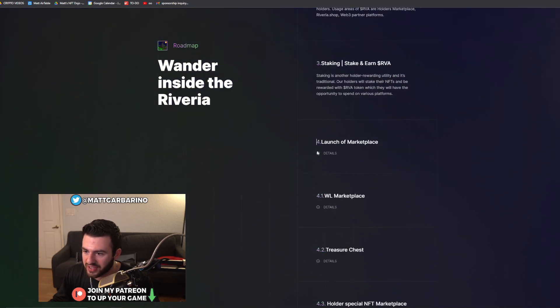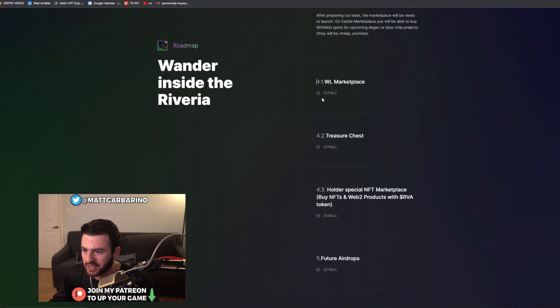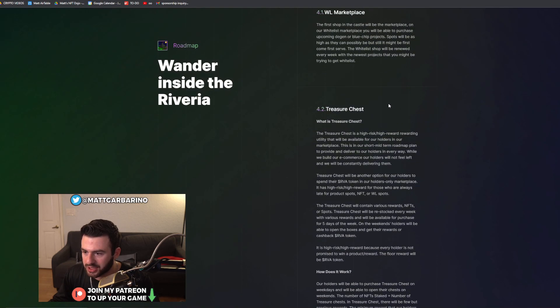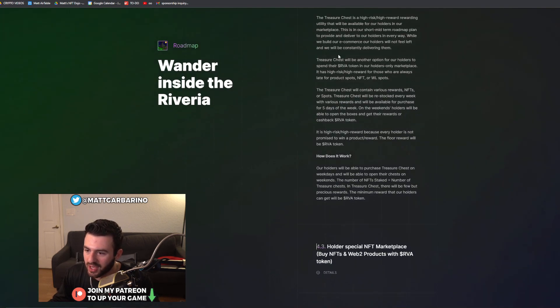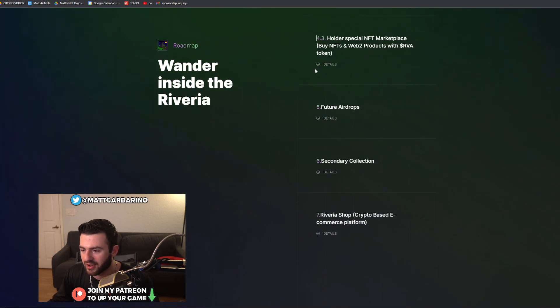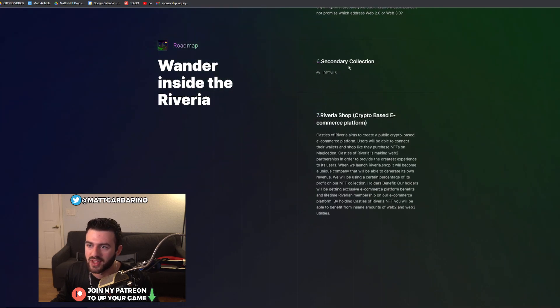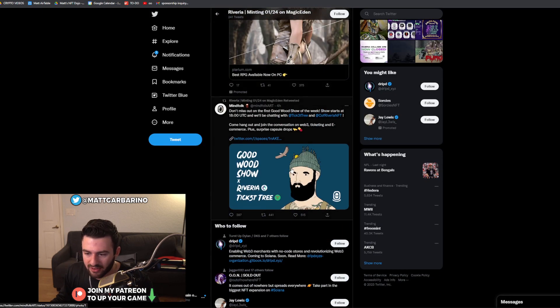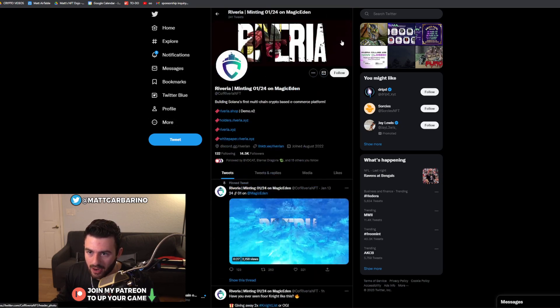Their roadmap includes the launch of their marketplace where you could buy whitelist spots for upcoming projects, a whitelist marketplace, and a treasure chest — a high-risk, high-reward utility available for holders. You can purchase the treasure chest on weekdays and open them on weekends, so there's a bit of a gambling element there. Then they have an NFT marketplace, future airdrops, a secondary collection, and a whole lot more. There is definitely room to break into the e-commerce space in Web3.